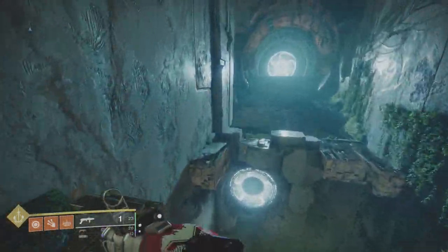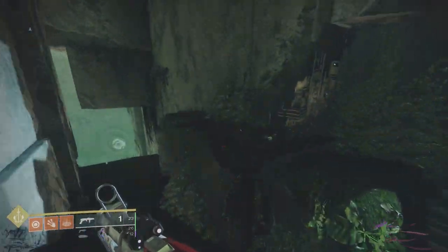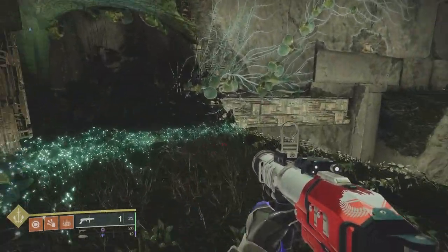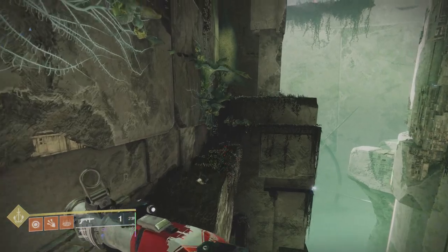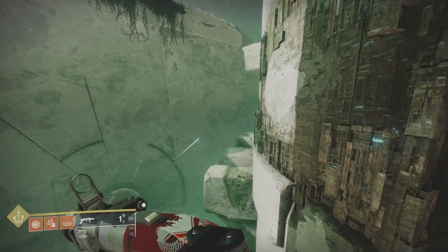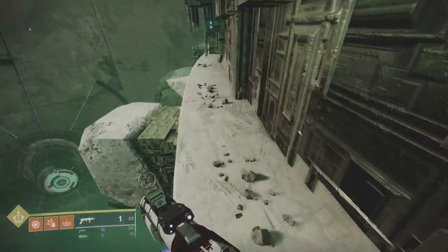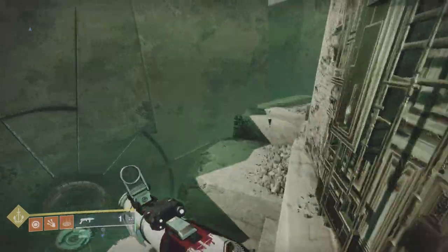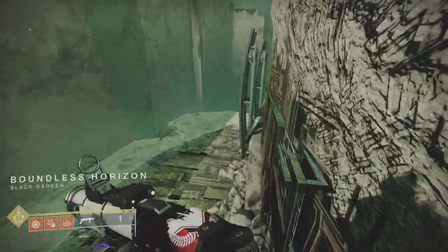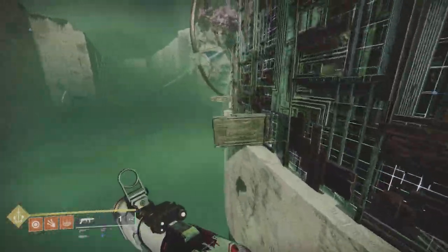I don't think the Garden of Salvation chests are nearly as fruitful as DSC or Last Wish, but because it's all raid chests I wanted to include this. Just head over — now we're in the jumping puzzle. We've done two parts of the Garden's jumping puzzle. Head around here and you're going to have these energy windmill arms that you've got to jump on. That will take us up, and then we jump off onto the plateau and head to the chest.